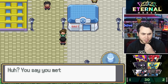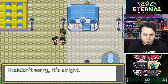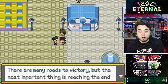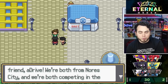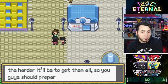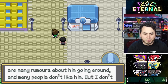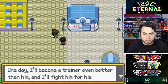Axel explains that Neo is the brother of a good friend of his — a good trainer but a very harsh one. He gave him some thoughts on his methods. He says all trainers should just do things the way they see fit — there are many roads to victory. We find out Axel is the champion, but he was previously a member of an evil team — he was the one who put an end to it. Seth says one day he'll become a trainer better than him and fight him for his champion title.